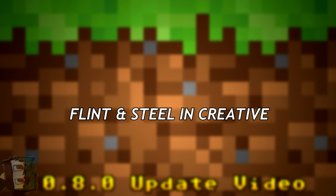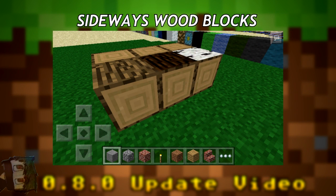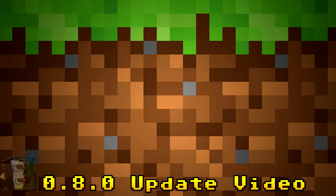Another tweak will be sideways wood blocks — so if you place wood blocks a certain way, they'll orient sideways. Johan tweeted this out saying 'finally working the way it should,' and posted pictures of wood placed sideways. It might be useful for certain building styles or aesthetic looks.